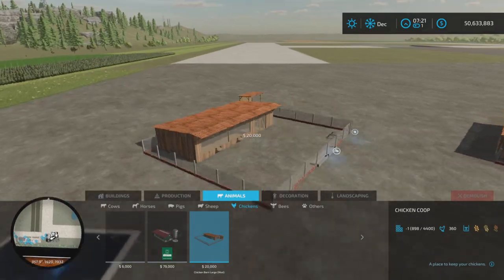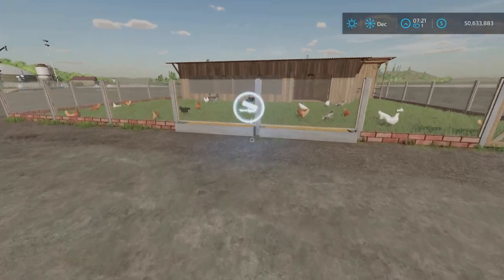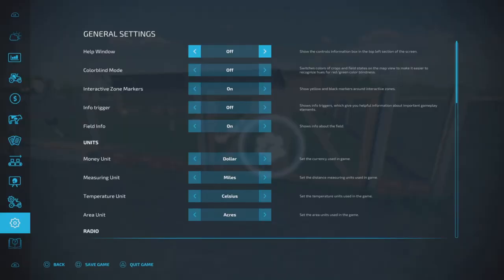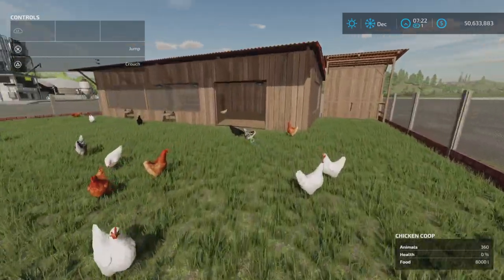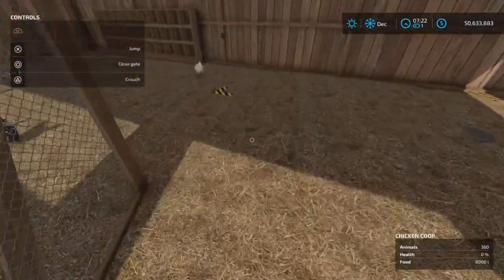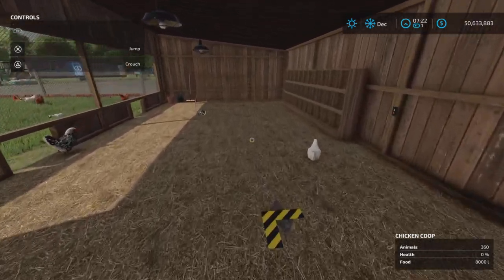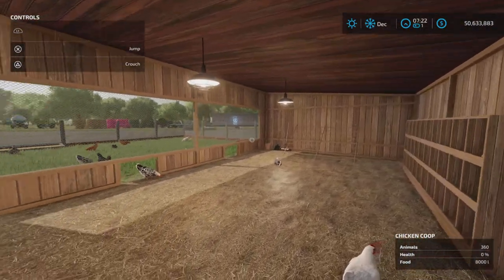Not too expensive, pretty cheap. Food goes in here — it didn't take much food. The animal purchasing trigger is here. Let's get our help window on. We can open the gate; this gate opens and closes. It looks like the eggs are going to be in here, and we have lights — lights, camera, action!